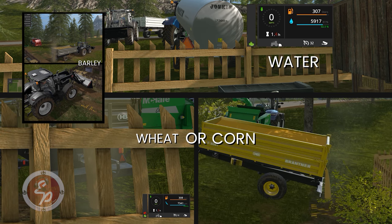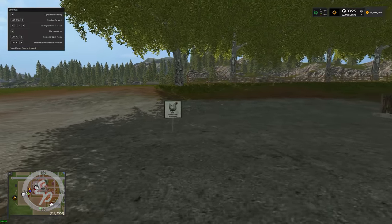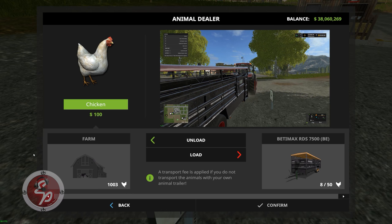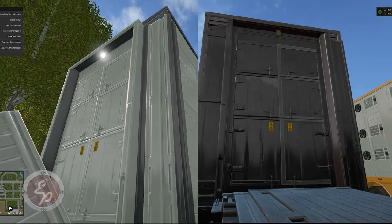If you walk up to the chicken sign on foot, you'll be able to buy and sell your chickens, just like you would with any other animal loading zone. But if you pull up in any one of the trailers in the pack, then you're going to get the load or unload symbol. The chicken dealer, which you see in the frame on the left, and the chicken dealer trigger option on the right, function identically — just like the animal market in-game, only they deal specifically with chickens. You can open and close the doors on these awesome modded chicken trailers.